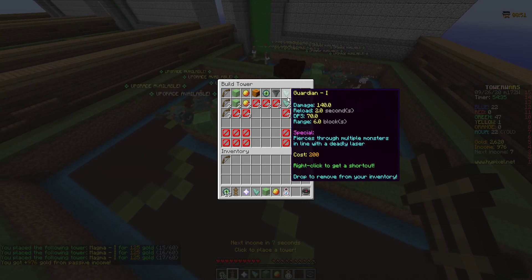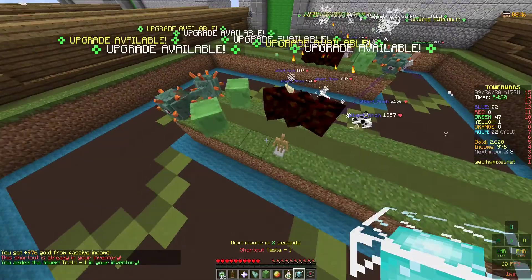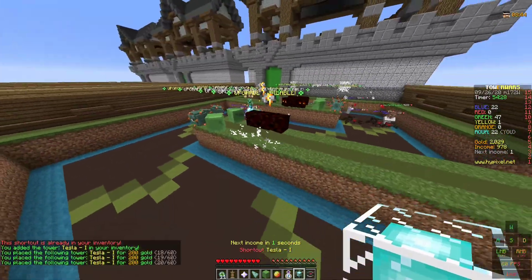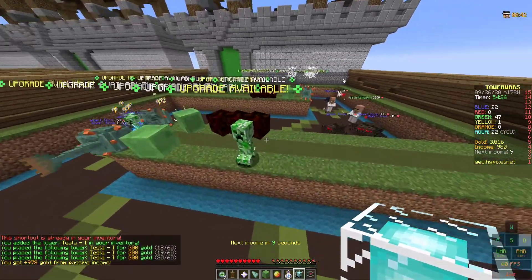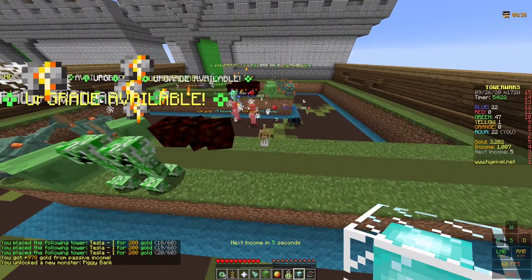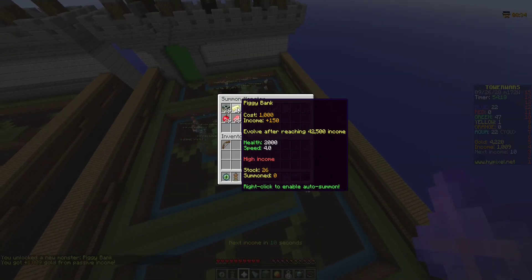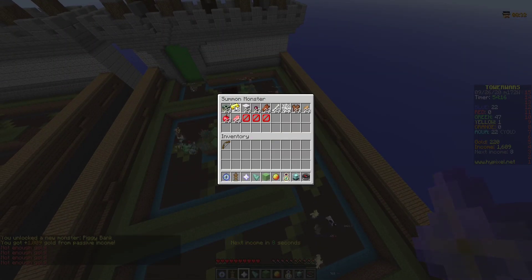For the start you want the magmas because they can shoot more than one thing at a time, but as you get further back you want to use the teslas because teslas are high DPS but they only attack one mob. Once you have unlocked the piggy bank you want to just put it on auto-summon, which basically means every time you are able to summon it, it does summon one.